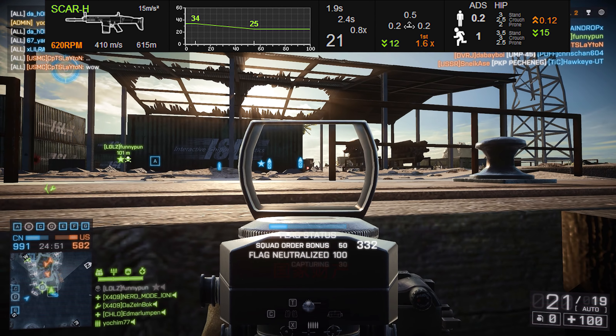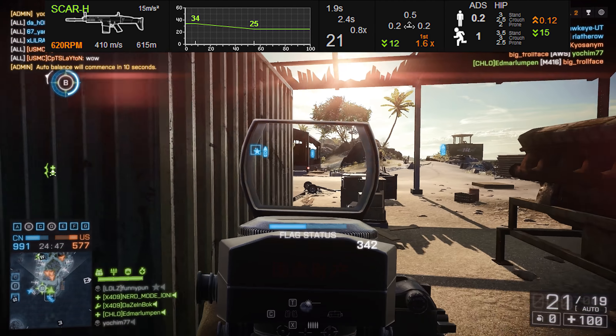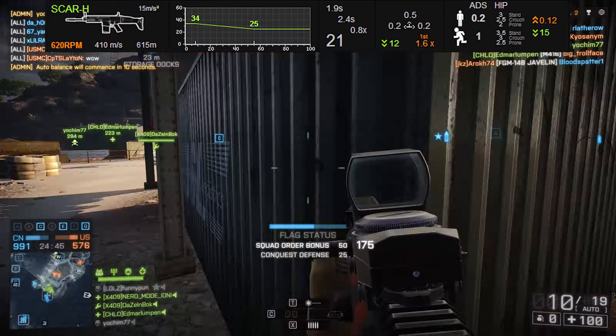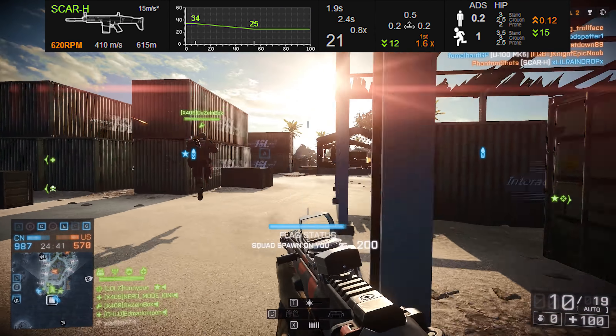Starting with the horizontal recoil numbers, you'll notice it has a left pull of 0.2 and a right pull of 0.2, so it's pretty much going to stay standard and not deviate too far in either direction, which is usually pretty good.